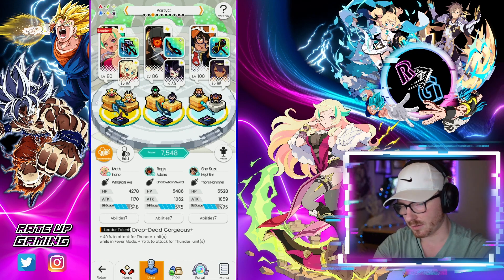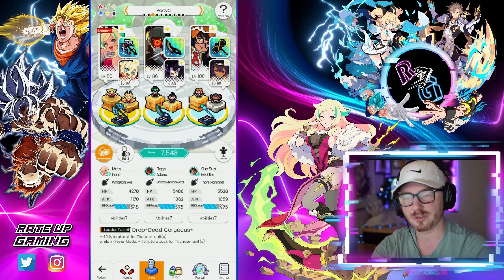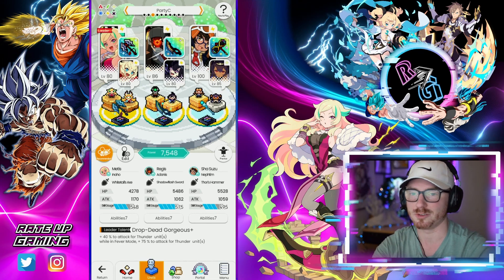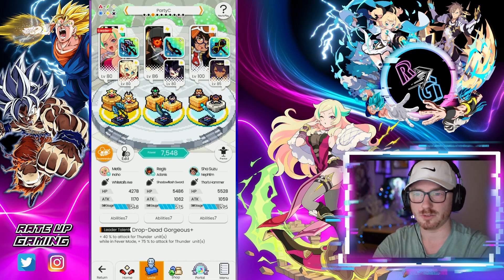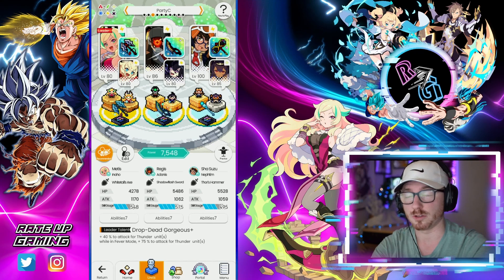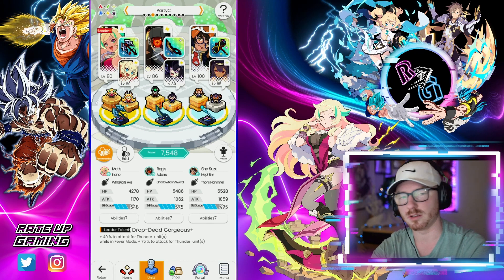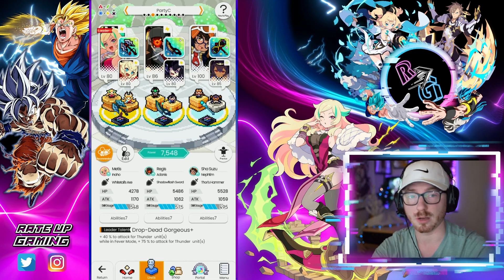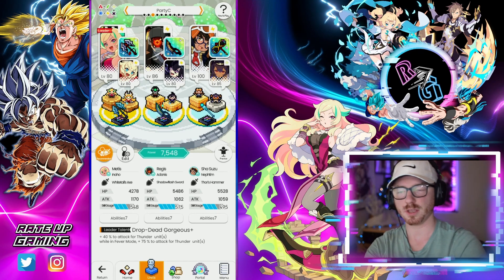I tried Regis behind Metis, tried Inoho in the front row, tried Adonis, and even scooted Christmas Shishiro in there a few times — and this was the build I enjoyed the most. There's also a shorter fever nuke comp with Metis which I want to cover in a separate video, but this is the longer, more extended version of the team that can handle longer fights like Necropolis.